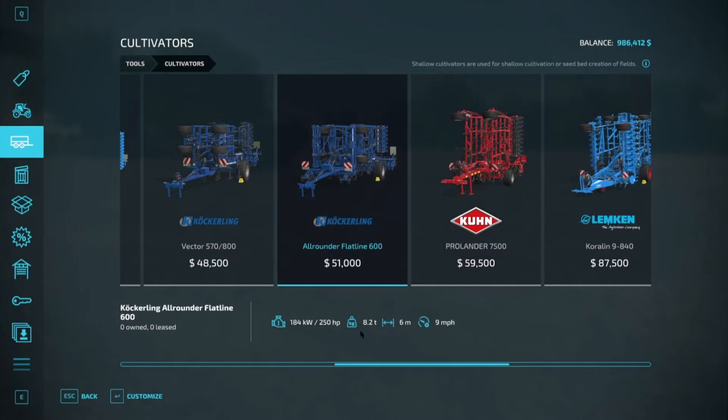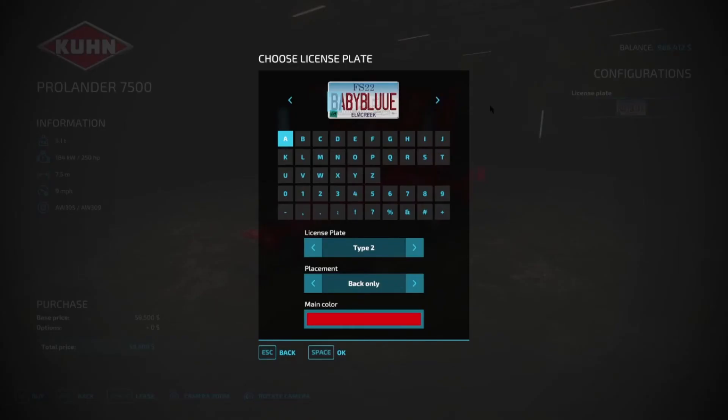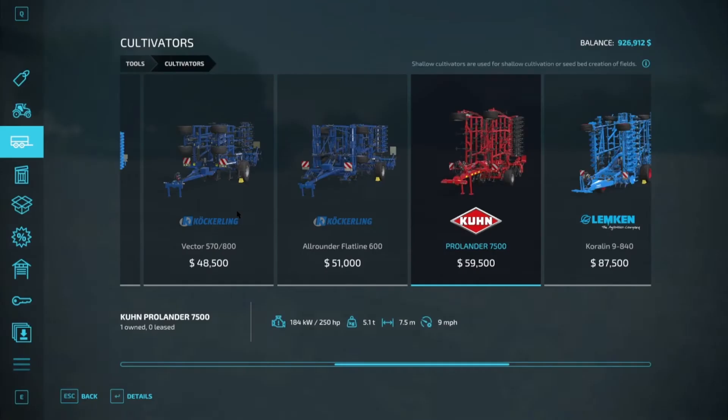Look at that — 8.2 tons. Both go nine miles per hour. We're gonna go with this one. I'm gonna buy a cultivator and show you guys how we get it done. What's a good name for my cultivator? How about hashtag — 'Cold Life' with a Y? Hashtag Cold Life — okay, there it is. All right, we're gonna grab that, buy it, and back out.